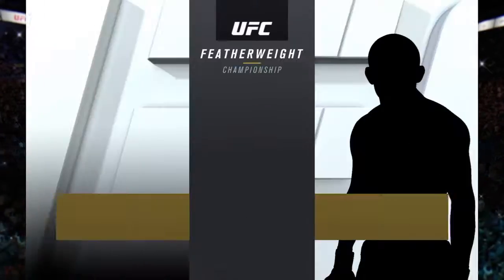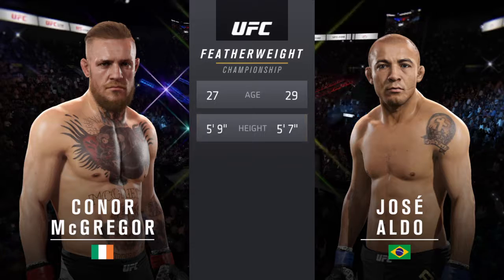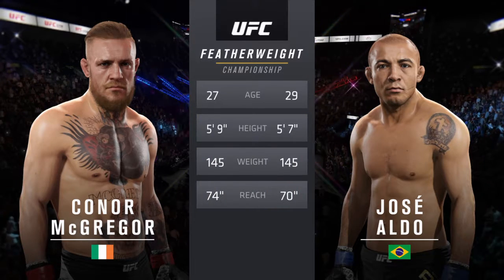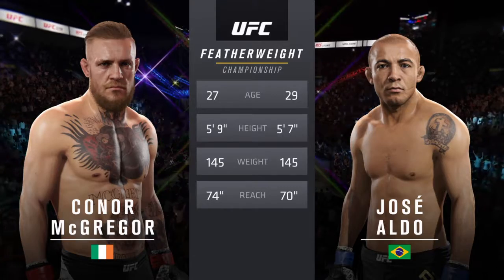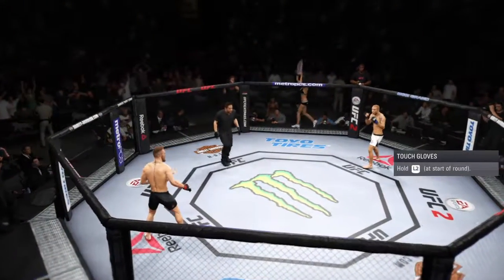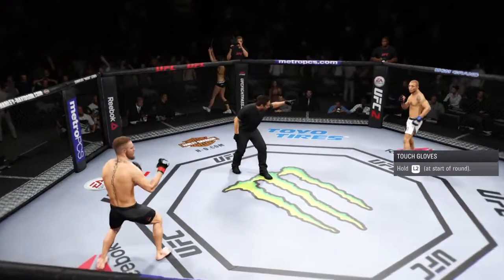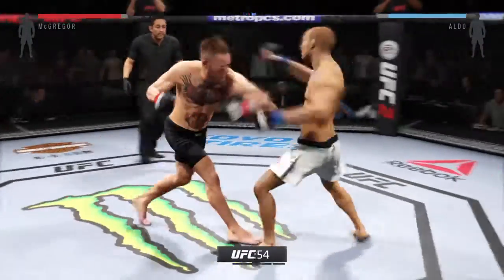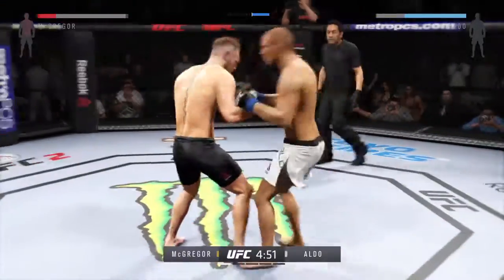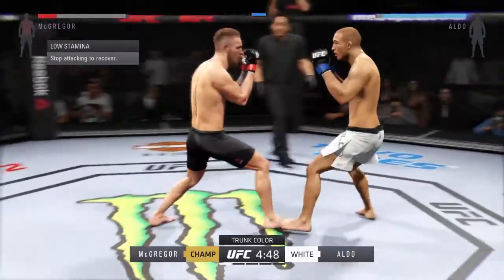Our tale of the tape for this featherweight championship fight. Aldo is two years his elder. McGregor will have a four-inch reach advantage. Conor McGregor. Jose Aldo. Here we go! Five, five-minute rounds. White trunks for Aldo, black trunks for the champion.